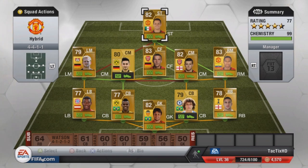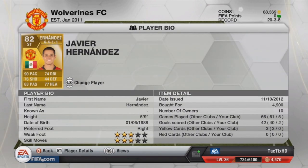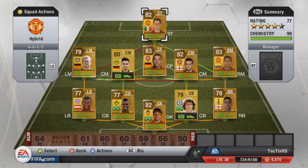At striker I have Chicharito — 90 pace, 76 shooting, 77 heading, a really good player. He plays for Manchester United so I obviously like him. Cost me 4,900 coins — pretty good player. I like the fact he's got all that pace, and in the 4-4-1-1 you definitely want the striker to be quicker than the center forward.